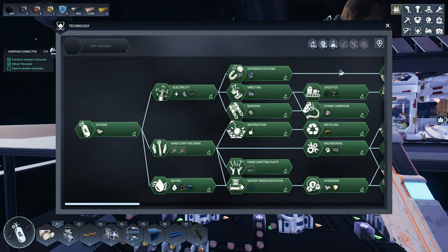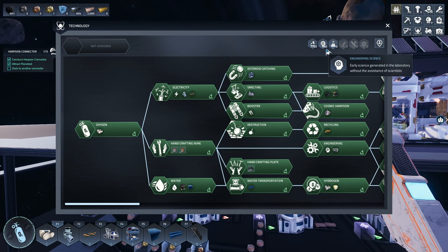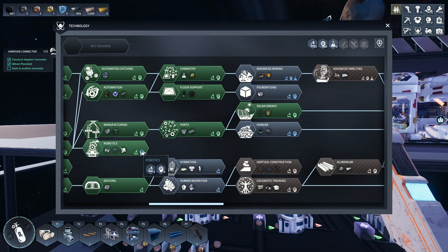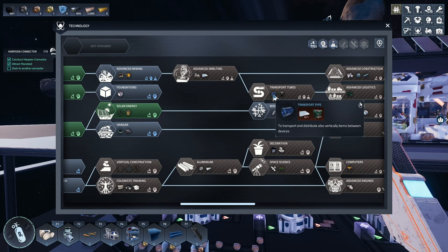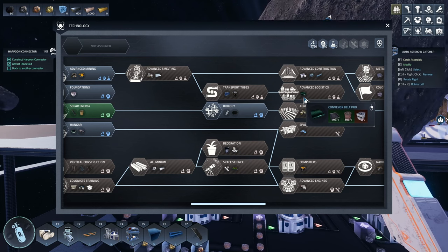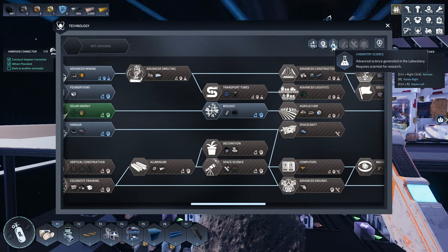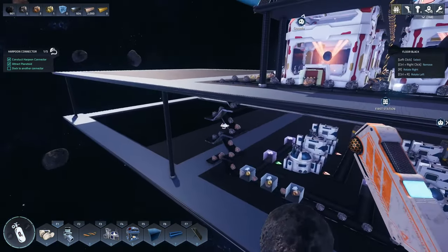Let's look at the tech tree real quick. We made some more engineering science between episodes — we've got 240. I'm looking for upgraded belts: transport tubes, conveyor belt pro — that's what I'm looking for. But first we've got to do chemistry science and biology science, and I don't think we can do either one of those until we get people.